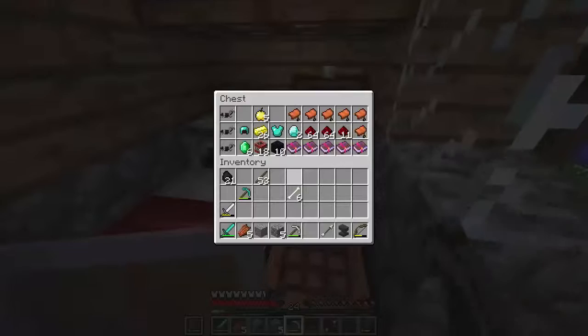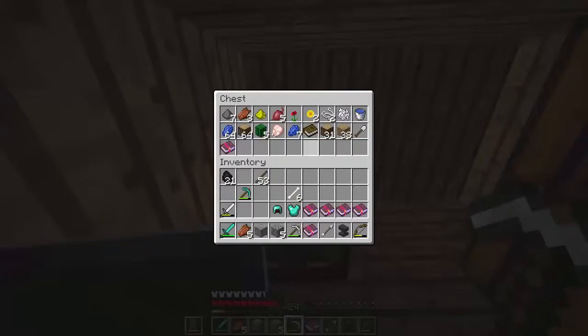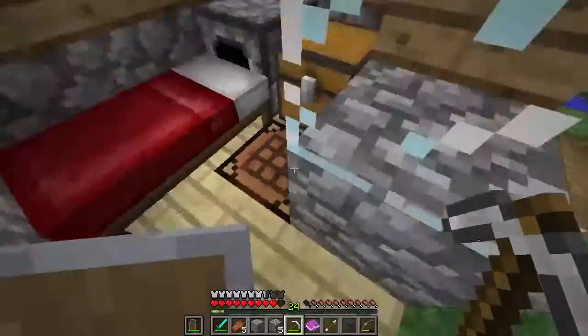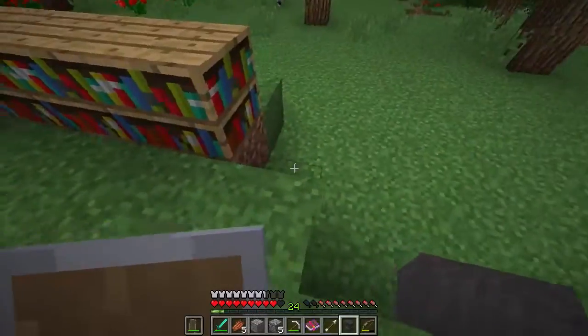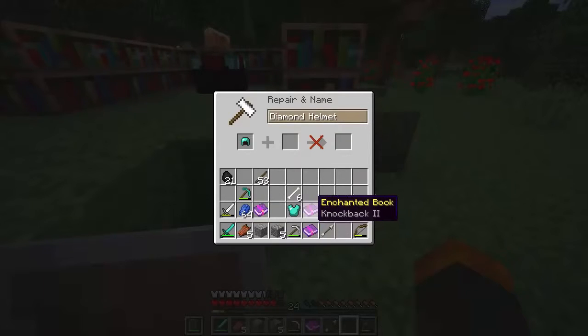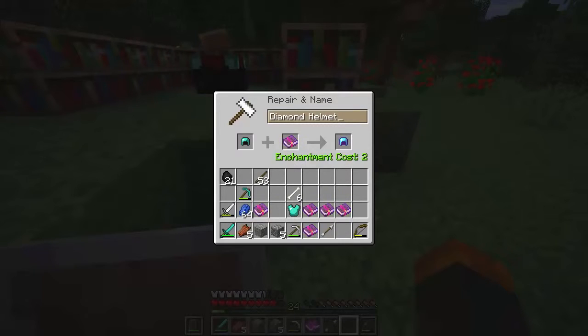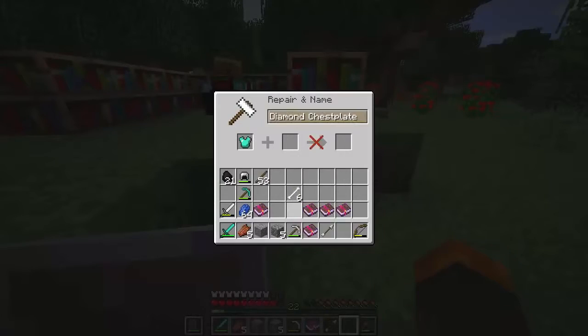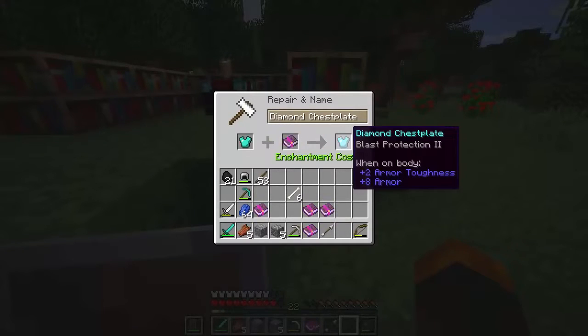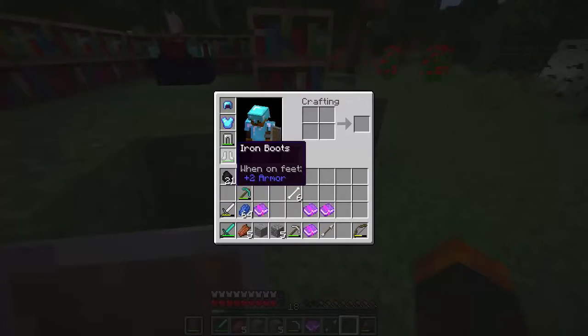We're going to put the anvil next to the enchantment area. We have blast protection, flame, knockback — we can take that as well. We have our gear with us and there should be another book here for feather falling. Get our lapis lazuli and we're off. We'll place this right there and get started with the enchantments. We're going to use the helmet and get the aqua affinity — there it is, perfect. We're not going to name it because naming costs more XP — actually we could, but let's just leave it. Aqua affinity on the helmet, and blast protection on the chest plate.